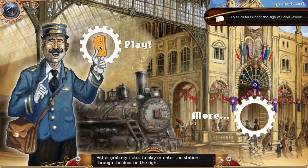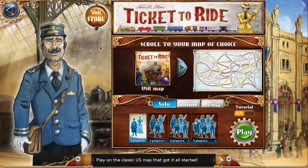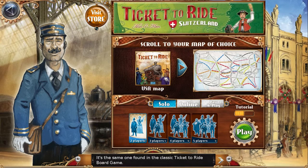As you can see in here, this is Ticket to Ride, the video game. Play on the classic US map that got it all started. If this is your very first game, select this destination. It's the same one found in the classic Ticket to Ride board game.